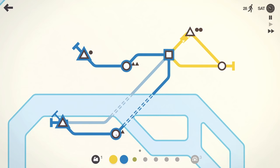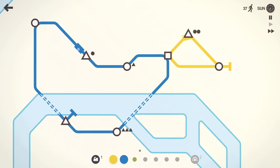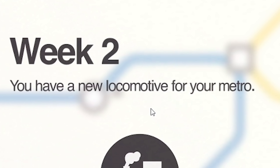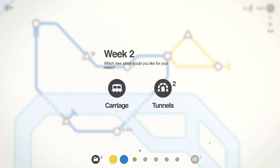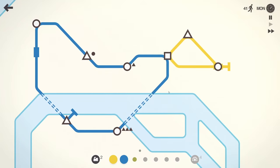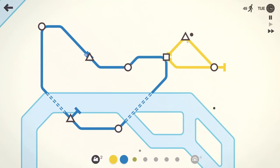I learned from the comments you can just drag lines rather than redrawing them. We can make this blue line a circle as well - that uses up two tunnels but means it just keeps going round and round. The only thing I need to worry about is the square shape because there's only one square. End of week two - we get a new locomotive. We can upgrade lines or use them on new ones. I'll take tunnels for now in case a station appears on those islands.